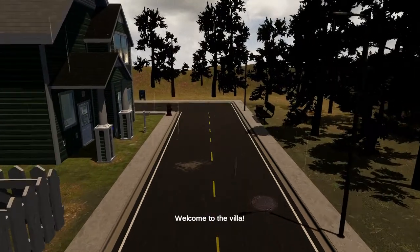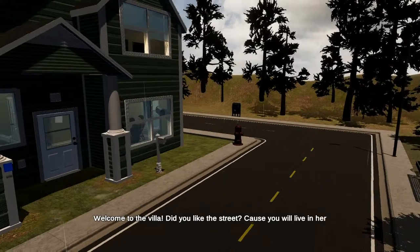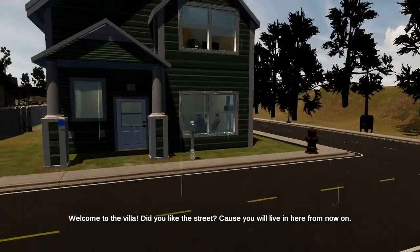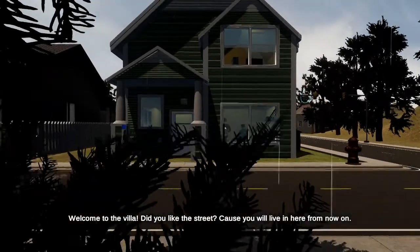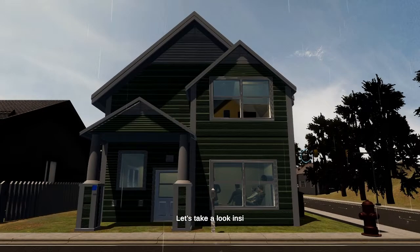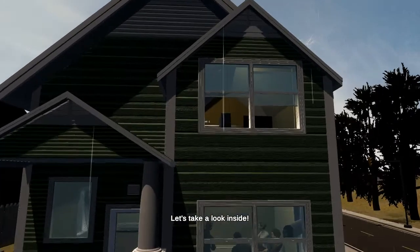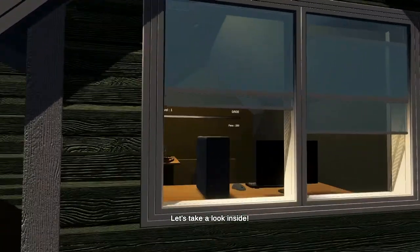Here is the intro — welcome to the villa. Did you like the street? Because you will live here from now on. Look at that beautiful scenery. Now take a look inside. You can see the shadows and the grain of the house — it's really cool.